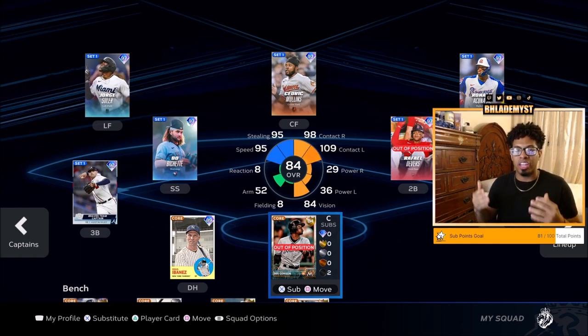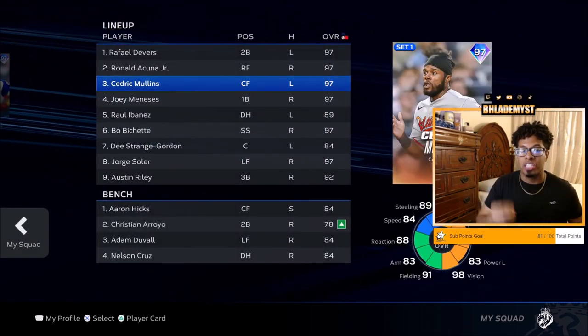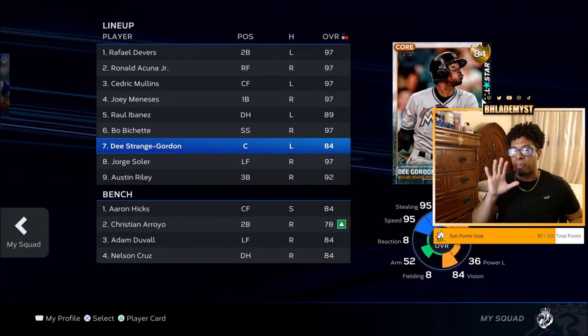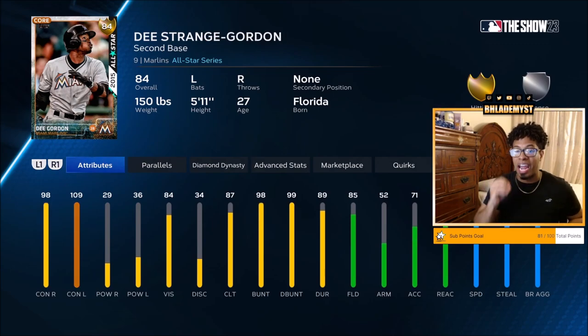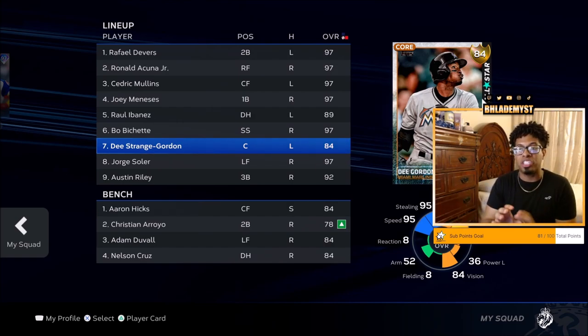In all of these moments, your leadoff hitter is going to be your first hitter. Therefore, situationally, if there is a runner on first base when you are entering the moment, you might want to put your best bunter as the leadoff hitter. For example, I have D'Strange Gordon because of his bunting and drag bunting ability, and I made sure he was my first hitter so he could bunt the runner on first over to second base.